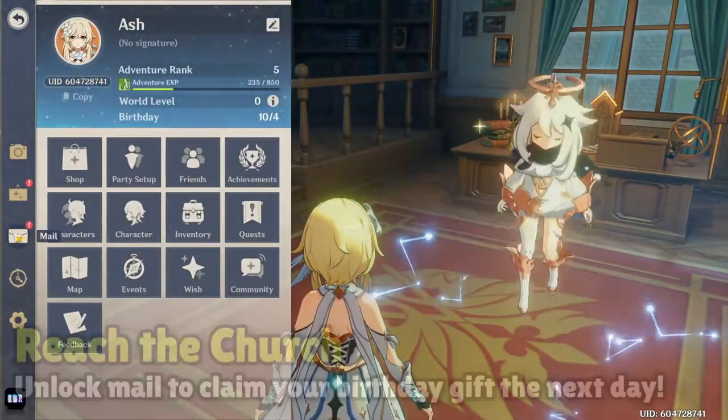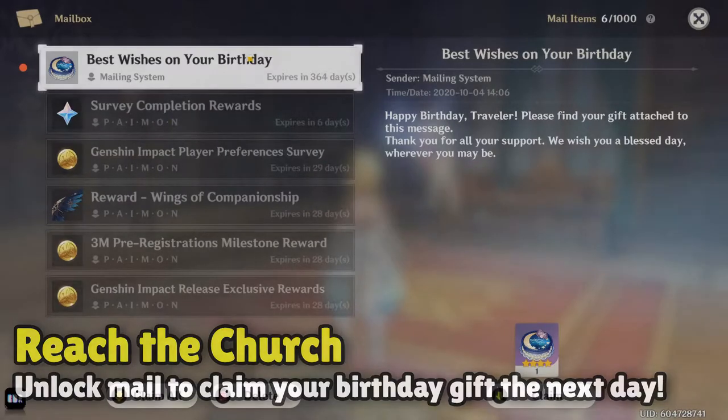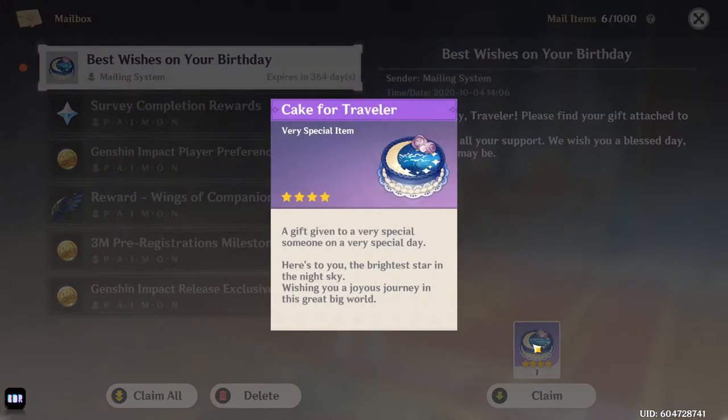The next step is to do the story quest at the beginning that leads you to the church. Once you've completed these quests and unlocked the mail system, you can claim your birthday gift in the mail.